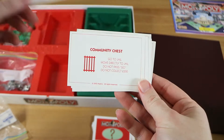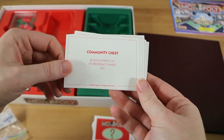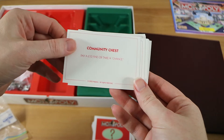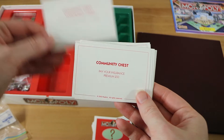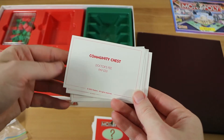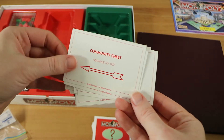Looking at the card content — bank error in your favour, pay hospital — most of these are the same as standard Monopoly. This is a UK Monopoly and we're in Australia, so we're more used to Australian versions, but we'd say probably 90% of these cards have the same outcomes even if the flavour text is slightly different.